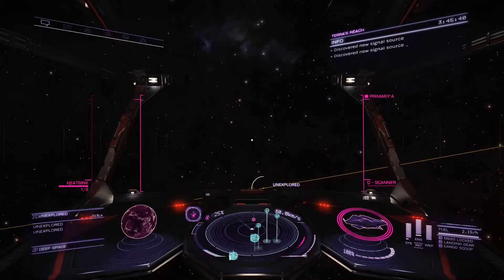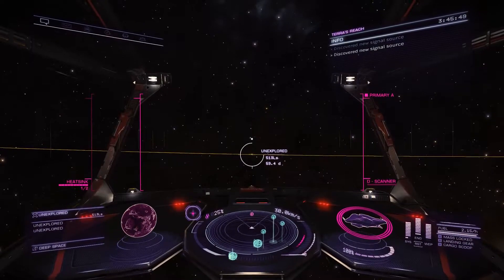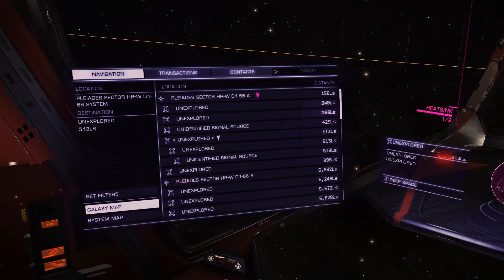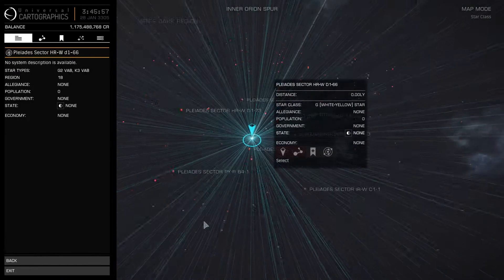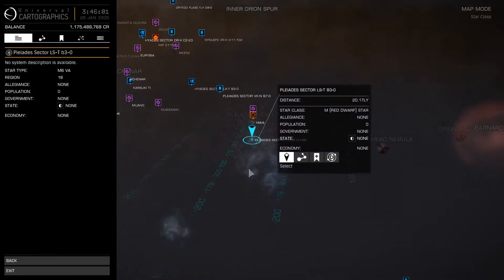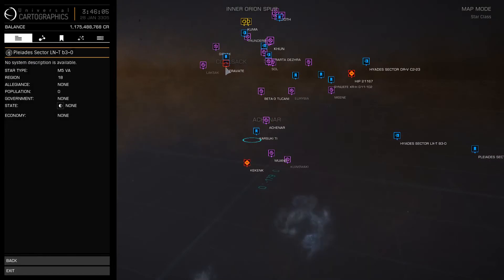We'll need to pick a system where there are known active Thargoid barnacle sites. You want to be absolutely sure you don't head to depleted barnacle sites because you will get nothing. The system I have chosen is Pleiades Sector HRW D166. I chose this system because the Thargoid barnacle site is relatively close to a star. Note that this is about 450 or so light years outside the bubble.